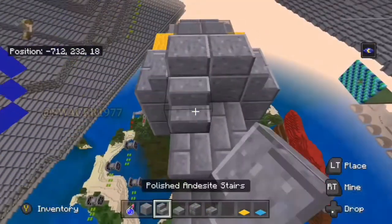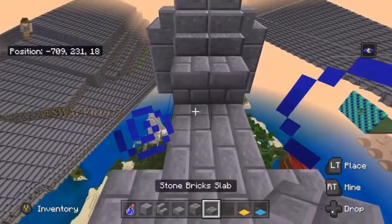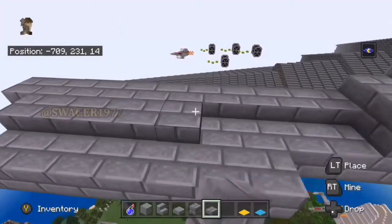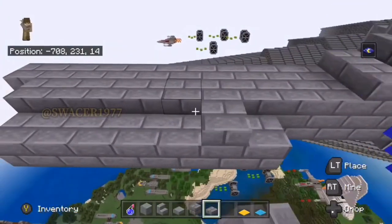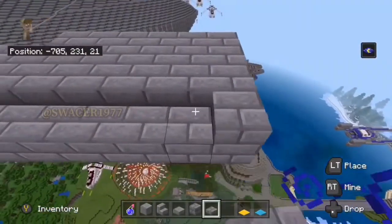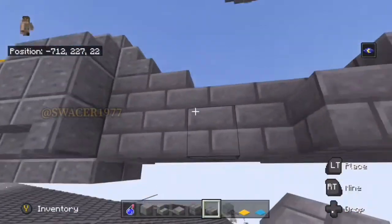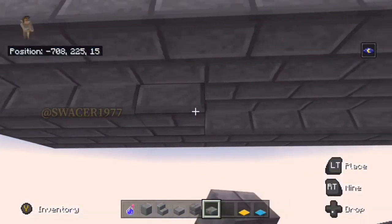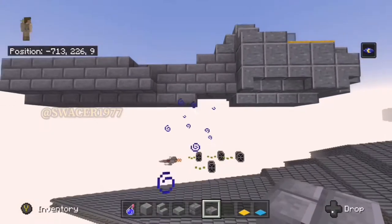Using your stone bricks and your polished andesite stairs, do this, and then grab your stone brick slabs and cover the top part of the rectangle that you've just created. You're going to want to exclude the front and back corners. I messed up there, but we'll fix that in a bit. We're going to do the exact same thing on the bottom of the ship, except this time make sure you start your slabs just two blocks away from the cockpit. It should look something like this.